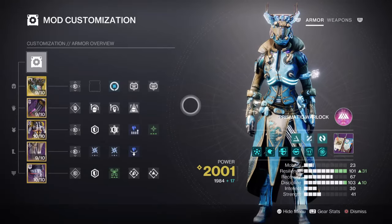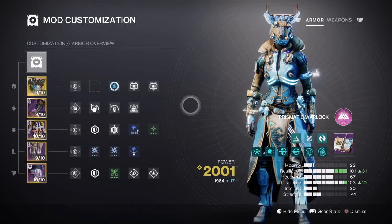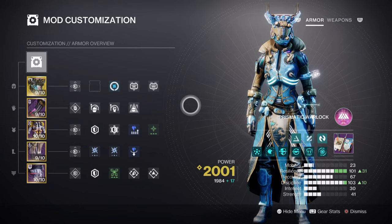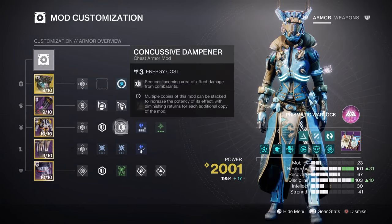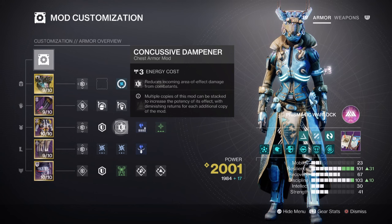For the mods and stats, we have both Resilience and Discipline marked with the highest priorities for the build. Resilience is at Tier 10 for a 30% damage reduction. I have added the Concussive Dampener mod for reduced AoE splash damage done to us, and the Sustained Fire mod for increased damage reduction when using our AR. I didn't add Void Protection this time as I wanted to add more damage to the build, and the amount of damage we do and the amount of damage being reduced has worked out quite well.